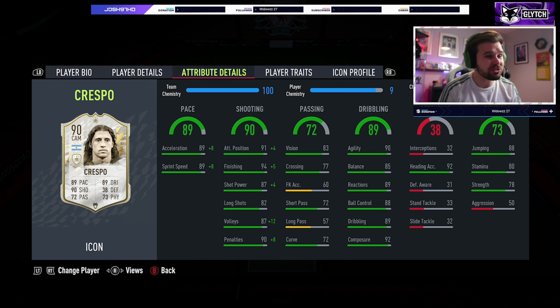The 72 curve doesn't make sense with a finesse shot trait. His short passing is 72 and long passing 57 — absolutely atrocious. So I'm not expecting anything from his passing. 63 kit, 77 crossing, and 83 vision. His dribbling is fantastic. We could say we want a bit more balance than 85, and we can do that by putting an engine on him.